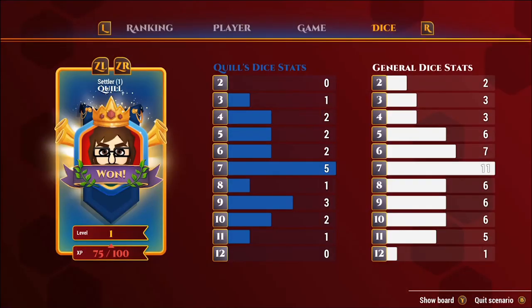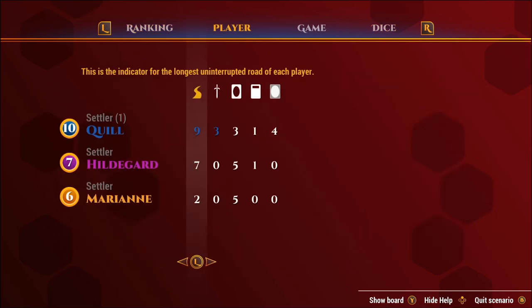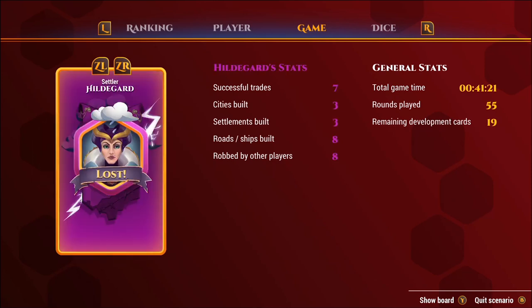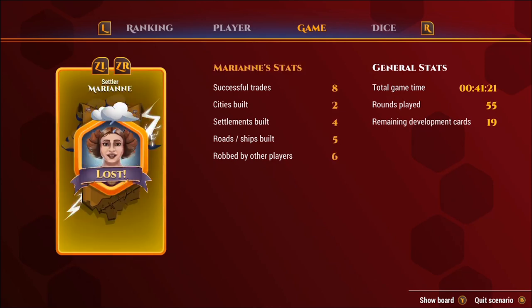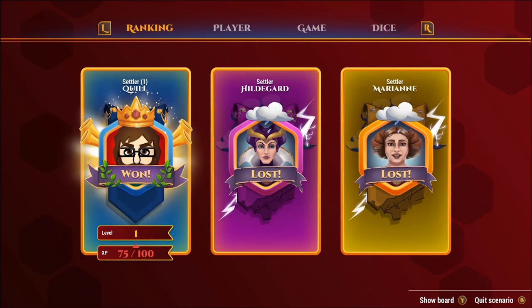I love that you get all these neat statistics at the end — your die rolls. You can see I rolled a lot of sevens and only one eight, which is statistically unusual, but you can see the general curve. The general dice stats are shown as well. Overall we did roll a lot of sevens. You can compare other people's die rolls and see the various players' stats. Seven successful trades, one city built, four settlements built. Hildegard had three cities and Marianne also had two. Luckily we were playing on easy mode so they didn't keep moving the robber onto my tiles.